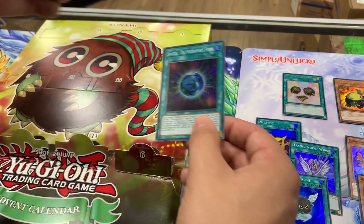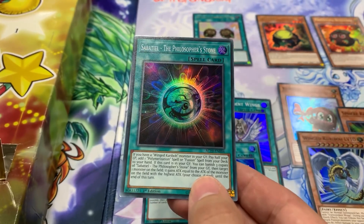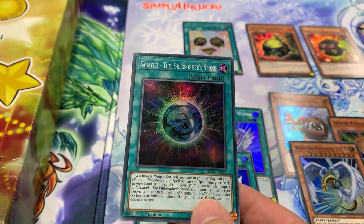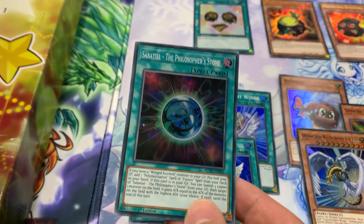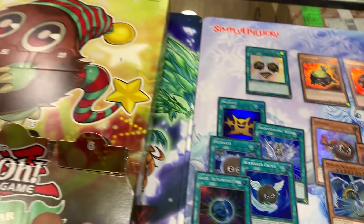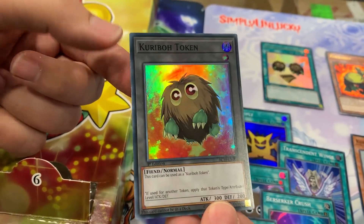And next we have a Philosopher's Stone card, which I guess has something to do with Kuriboh. If you have Wing Kuriboh in your graveyard, pay half your life points to add a Polymerization spell or Fusion spell from your deck. You can also banish three copies from your graveyard to target one monster on the field that gains attack equal to the highest attack on the field. Next up - a Kuriboh token! That's cool, and probably holds some value.